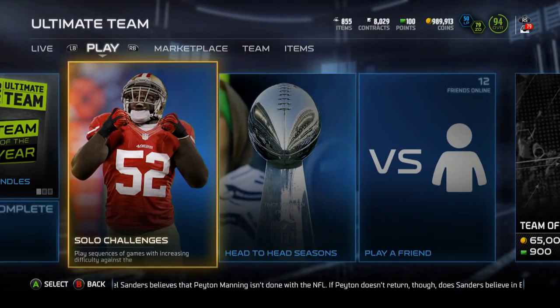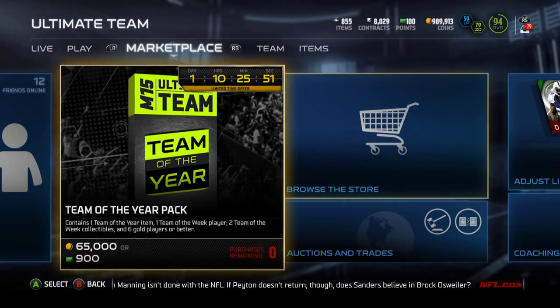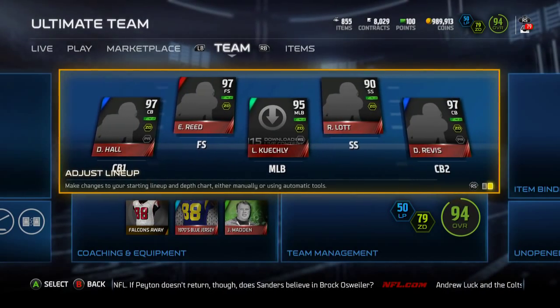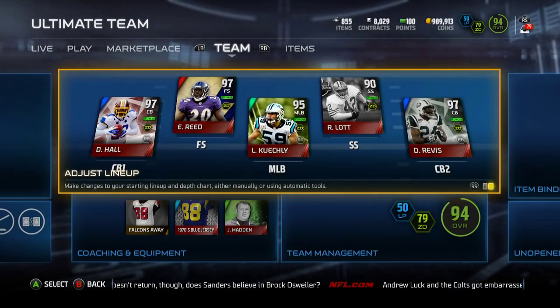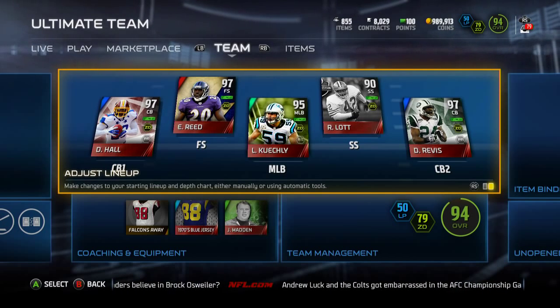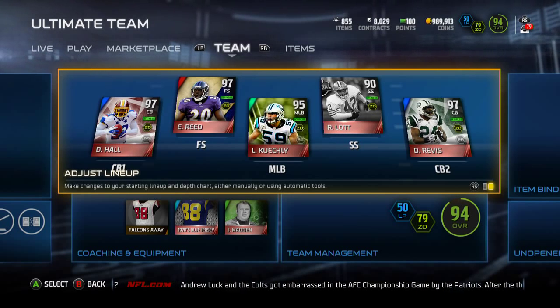Hopefully you guys can try to get some of these cards on Monday if you wanted the Chris Carter, Michael Irvin, or D'Angelo Hall. I guess I'm going to end up keeping D'Angelo Hall, which is what I wanted anyway — I thought maybe I could throw him up and try to make a little profit off of him, but that's not the case.